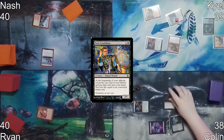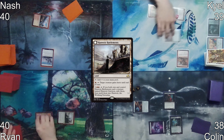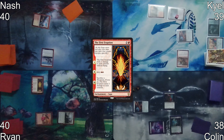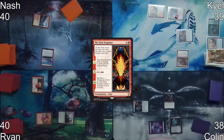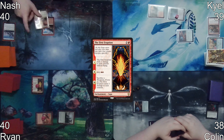Colin starts his turn by playing a Swamp, then taps two mana to play Dark Confidant. On Ryan's turn, he plays Hanweir Battlements as his land for turn, then taps out spending one depletion counter on Sandstone Needle to cast First Eruption. He does not pay the one for the Esper Sentinel. On resolution, First Eruption deals one damage to all creatures, killing Dark Confidant, Esper Sentinel, and Orcish Lumberjack.